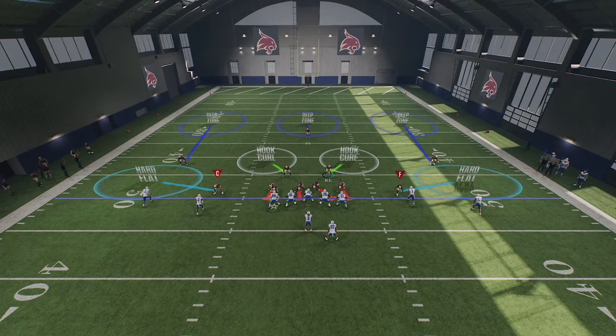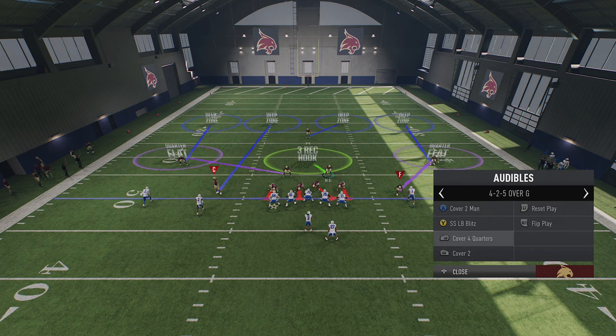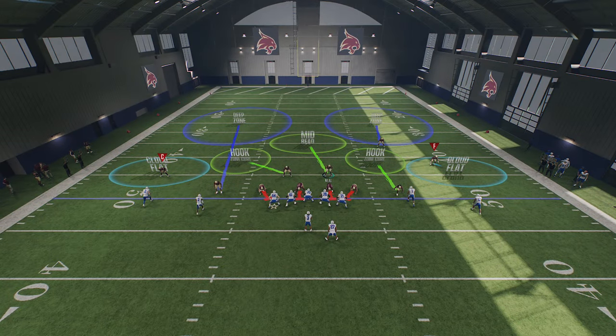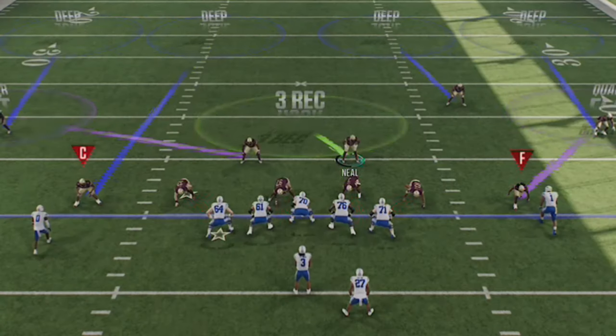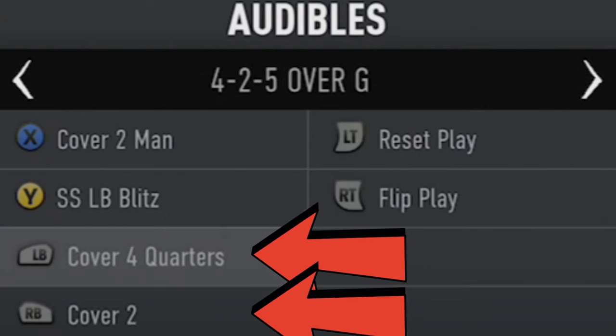You can also hard flat — that's triangle then down on the right stick — and they'll play better outside containment since they won't drop back as far after the snap. If you really have somebody who's running a lot, keep cover two zone and cover four quarters in your coaching adjustments at all times. Cover two is the best outside run defense as it gives cornerbacks run fits, meaning they engage quicker and shed blocks to play outside runs best. Cover four quarters is the only defense where safeties have run fits, so they play like linebackers in the box and make a lot of plays.